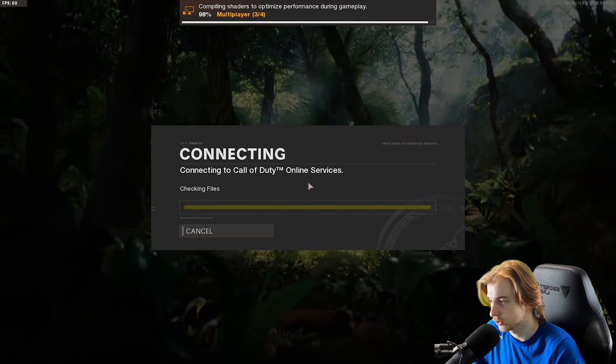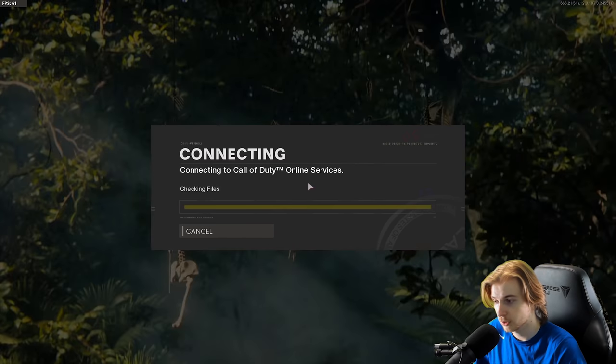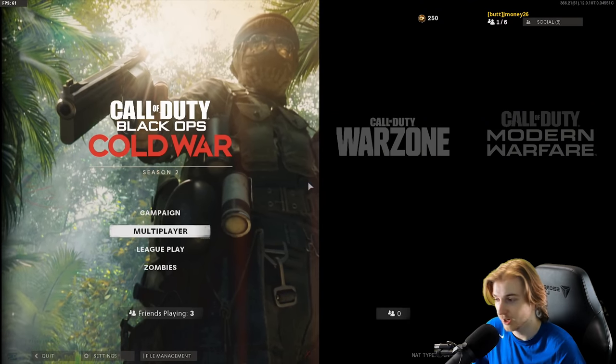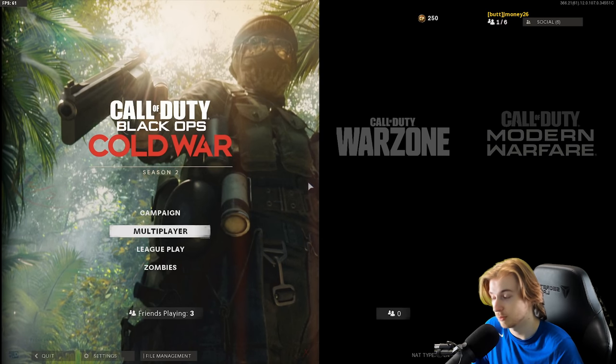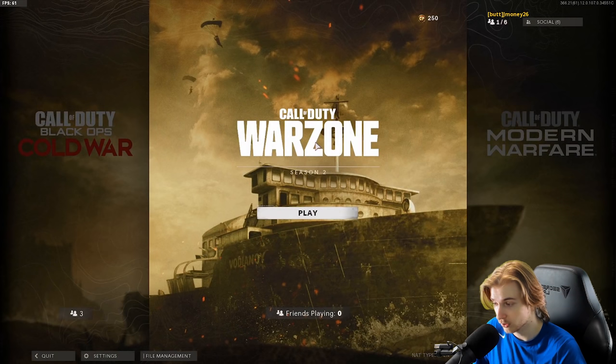I went to record this video but there's a huge update for Cold War — 50 gigs — and it's finally done downloading. The new Season 2 update doesn't come out until tomorrow, but let's see if they added anything new. The background looks like a jungle, like stuff from the trailer. It looks really nice. New shaders for fireteam — we got some new splash screens. Right now it's 1:20 AM on Wednesday and the update isn't supposed to come out until Thursday, but it already says Season 2.